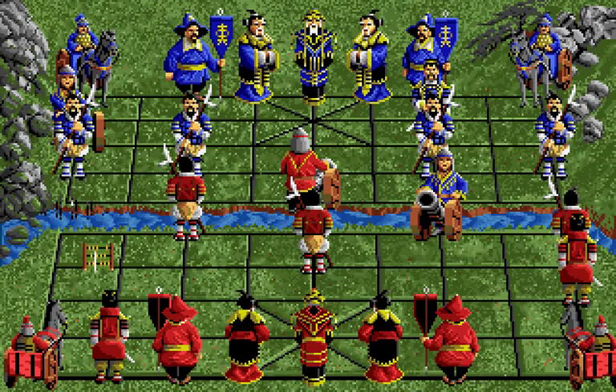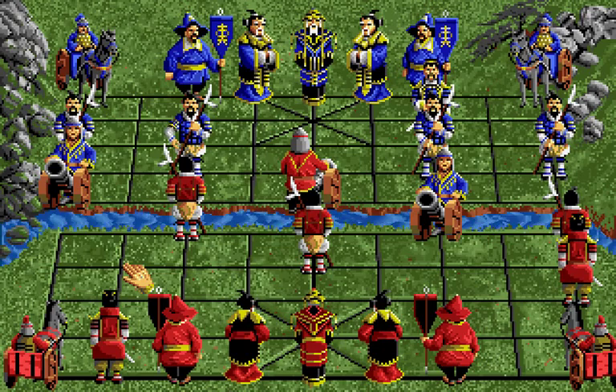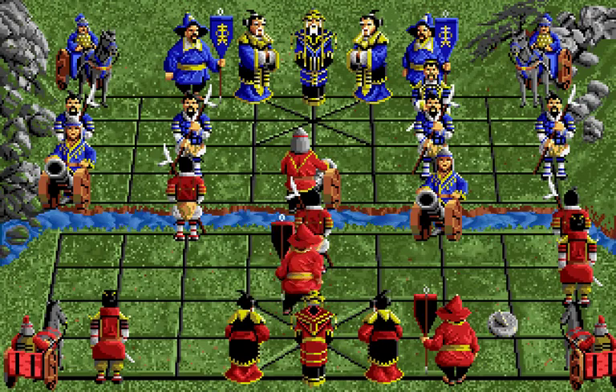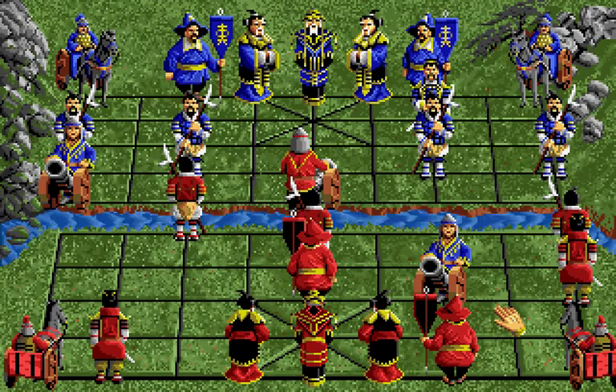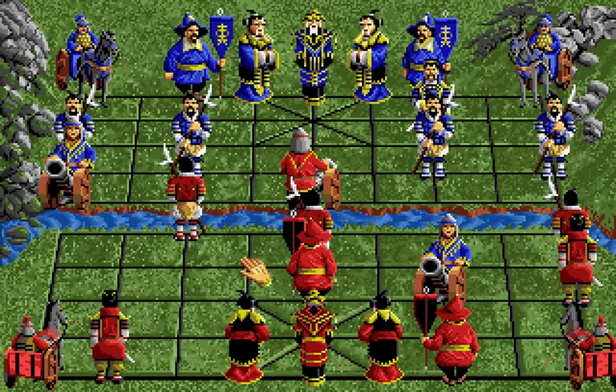Interestingly, my opponent chooses to capture with a cannon rather than using the soldier. But of course his cannon is still protected by the soldier, whereas the soldier would not have been protected by anything. And I decide to chase his cannon again. Now that he can't just make a move that captures a piece, it's just kind of sitting out there in the middle of nowhere, but it does mean that I can't advance my left knight two spaces because it'll just get captured.